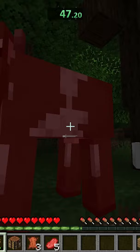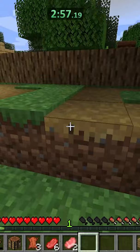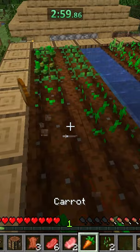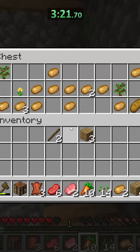I began running around and finally, after two whole minutes, I spotted a village in the distance. I went to the village and cleared out the entire farm to see if any seeds were there — there were none. I checked a chest too, but nothing was there, so I killed a villager because I was kind of annoyed.